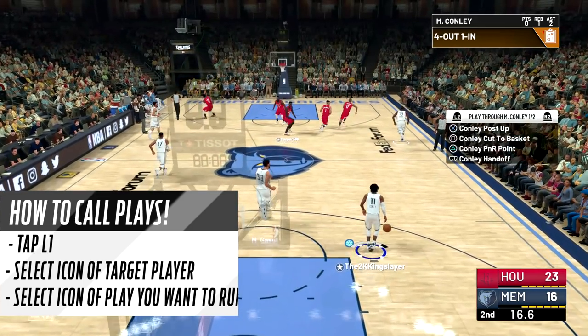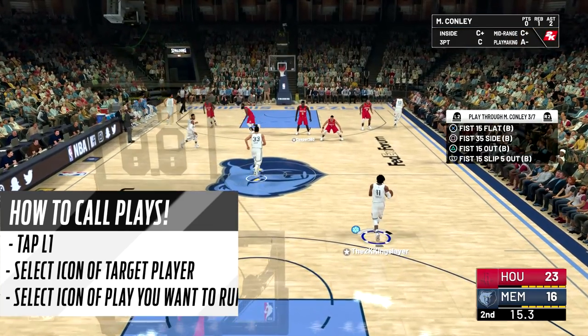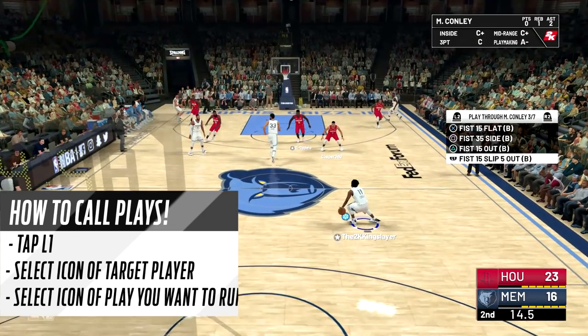That time we found Jaren Jackson Jr. in the corner for three — I really like him. Reminder to call a play: tap L1, select the icon of the player you want to run the play for, then select the icon of the play you want to run.